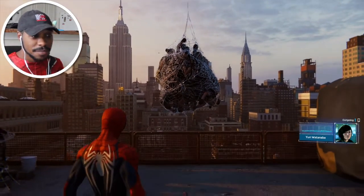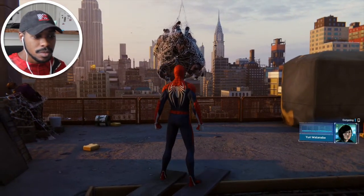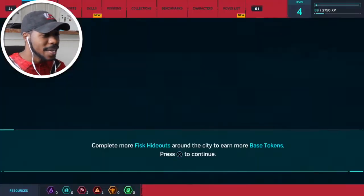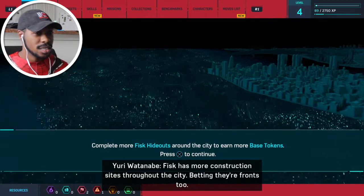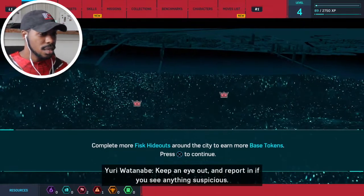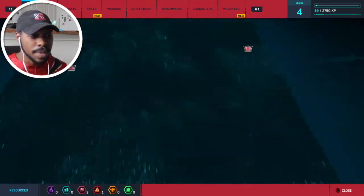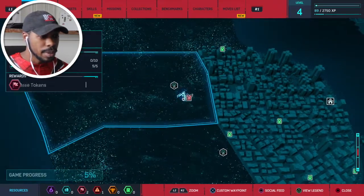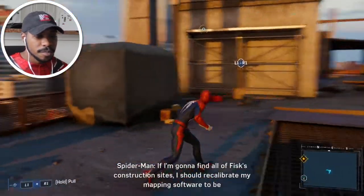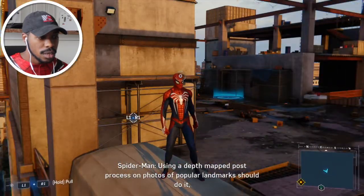Someone finally reported shots fired so I've got officers inbound. Good work. Dang, I missed the bonus — base tokens. We've got two more construction sites throughout the city vetting their fronts too. Keep an eye out and report in if you see anything suspicious. Complete more Fisk hideouts around the city to earn base tokens. What do base tokens get me though? I'm gonna find all the Fisk construction sites.